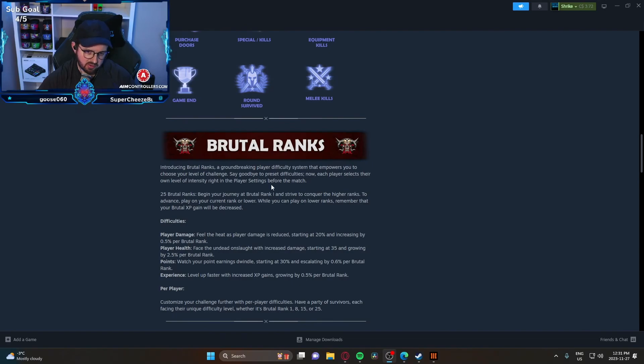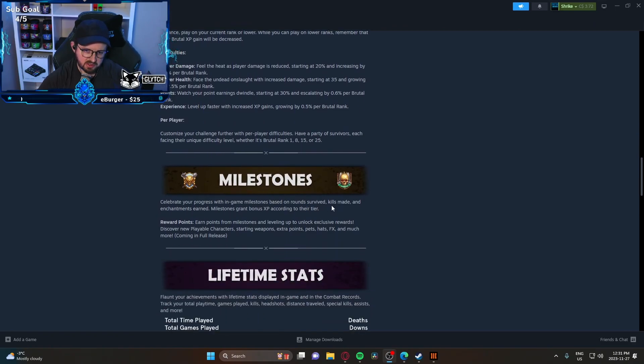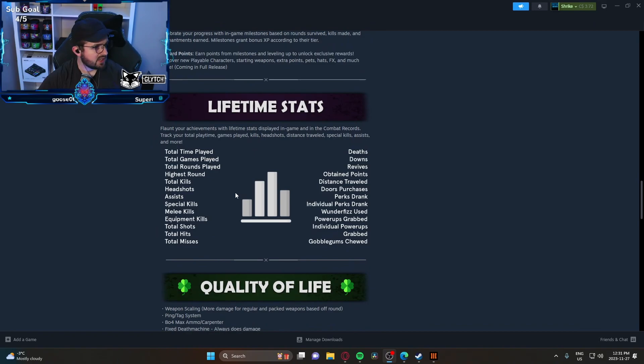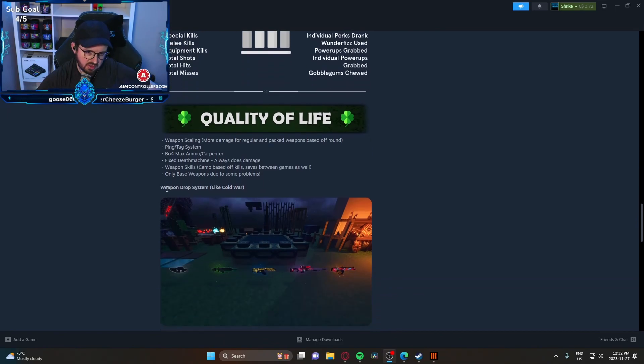Progression unlocks rewards, badges, new challenges — showcasing dedication, skill, and brutal ranks, which is the harder one, with increased XP as well. There are milestones with great bonus XP depending on the round survived and kills made — very cool. Lifetime stats save to the cloud so you can re-access everything. Quality of life improvements include weapon scaling — more damage for regular Pack-a-Punch weapons based on rounds. There's also a ping tag system fix, death machine damage fix, and camo based off kills.